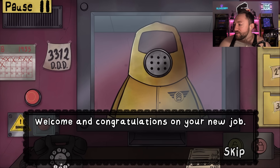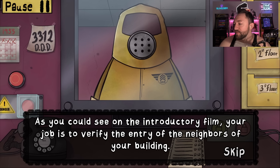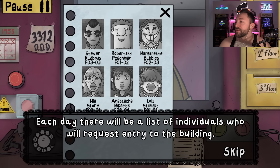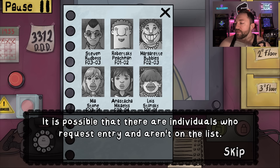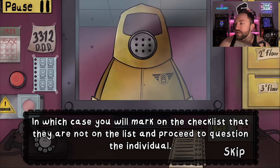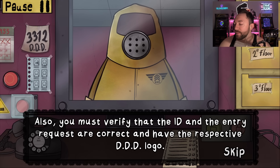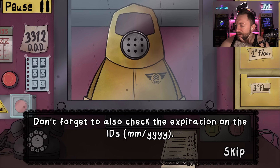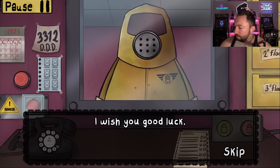Welcome and congratulations on your new job. Your job is to verify the entry of neighbors of your building. Each day, there will be a list of individuals who request entry to the building. It is possible that there are individuals who request entry and aren't on the list, in which case you will mark on the checklist that they are not on the list and proceed to question the individual. Also, you must verify that the ID and the entry requests are correct and have the respective DDD logo. Don't forget to check the expiration on the IDs — remember, it's February 1955.